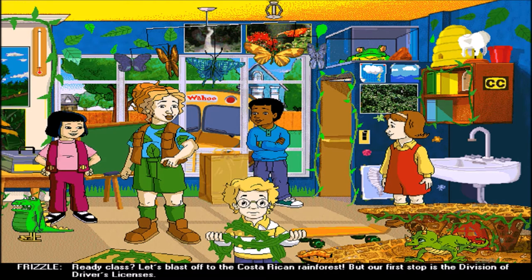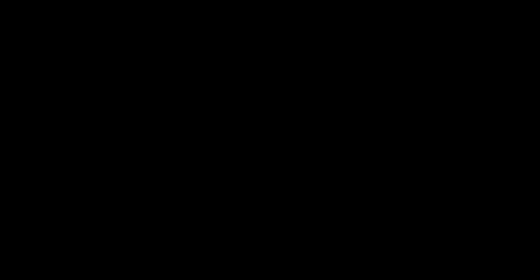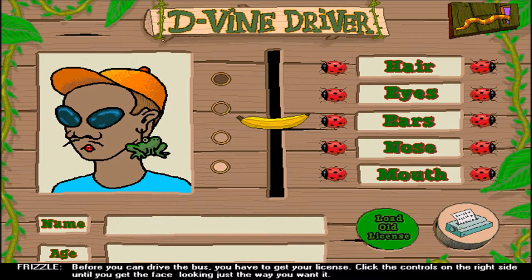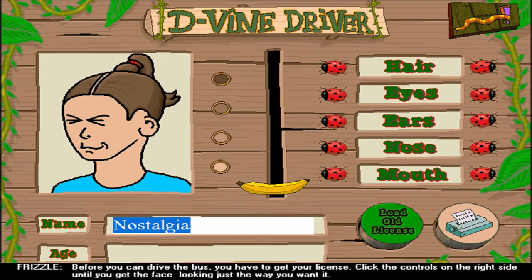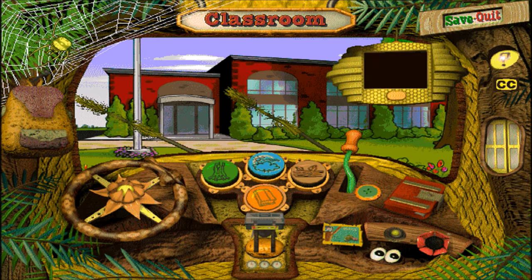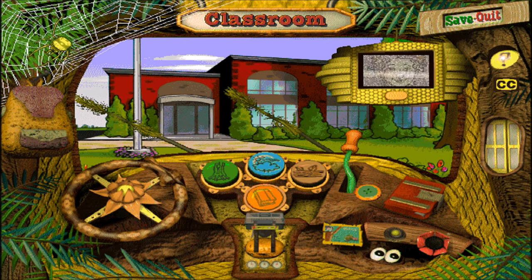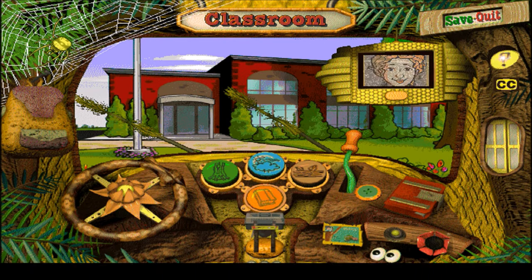But our first stop is the Division of Driver's Licenses. Before you can drive the bus, you have to get your license. Click the controls on the right side until you get the facelift. There we go, works for me. Welcome to Ms. Frizzle's Drive the Bus Through the Drizzle Guided Tour of the Dashboard. I know how to do this already, thank you though.